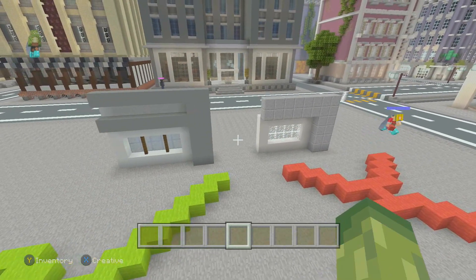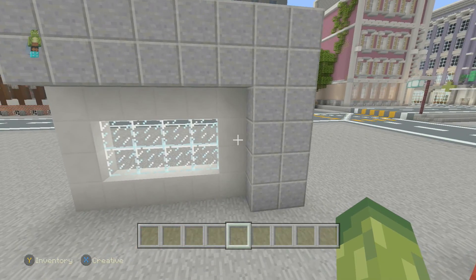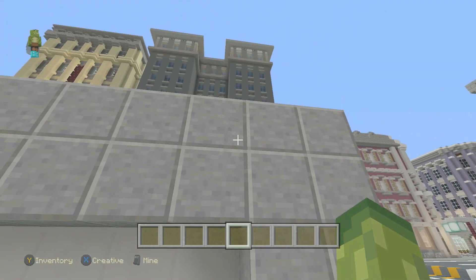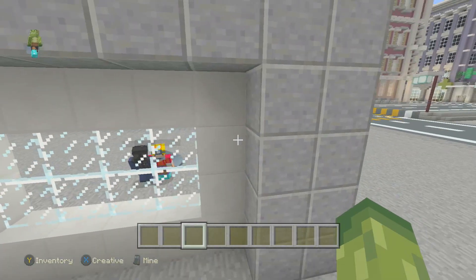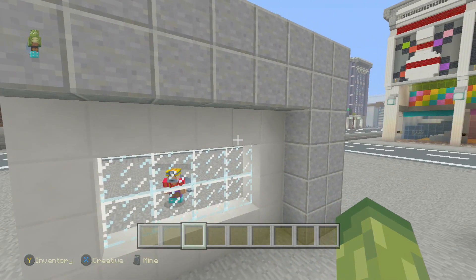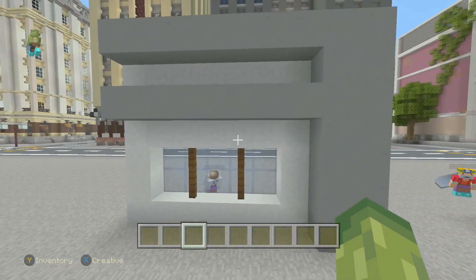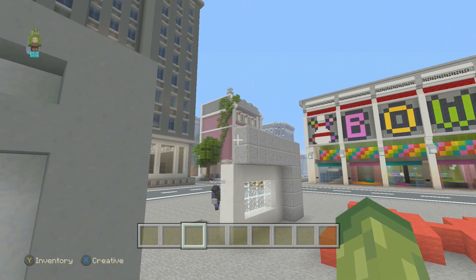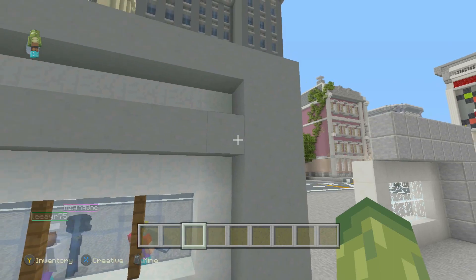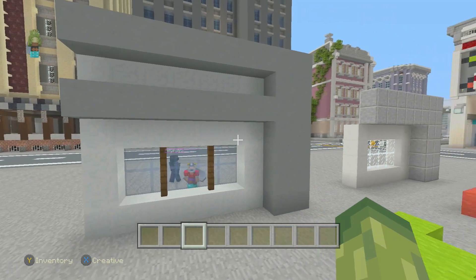My second tip for modern building is to make sure you're using the right blocks. As you can see with this bad example, I've used blocks that don't have a smooth transition between them — there are dark edges around each block so when put together it gives this crisscross checked effect, which doesn't look great. The same thing happens with quartz. In the good example I'm swapping those out for things like snow instead of quartz, and using terracotta blocks which give a smooth seamless transition between each block so you can't really tell where one ends and the other begins.